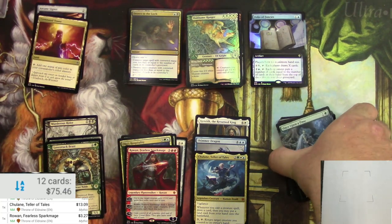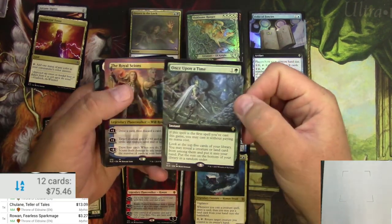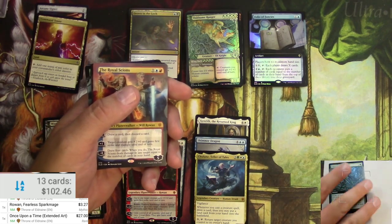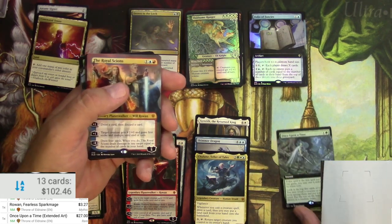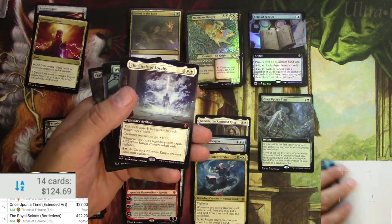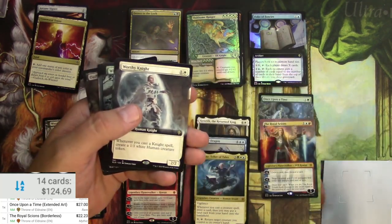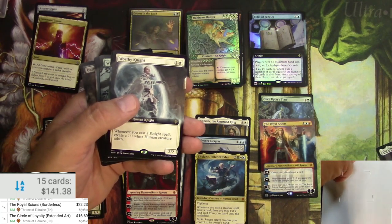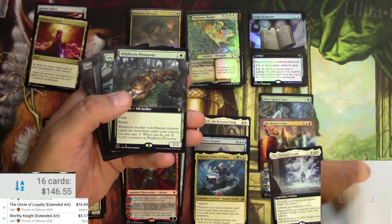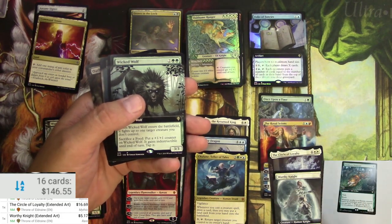Now these are my extended art regular non-foils — it's a lot to keep track of, all these different styles. Once Upon a Time is $27 just for the regular one — that's a winner. The Royal Scions at $22 — wow, those would be really nice in foil. Circle of Loyalty at $16. This is all TCG mid price, so definitely a little higher than reality when you go to sell, but I'm counting it as a win. Wild Born Preserver next.